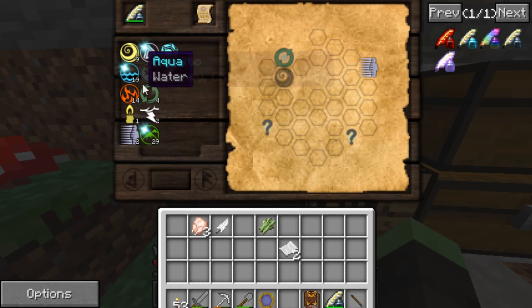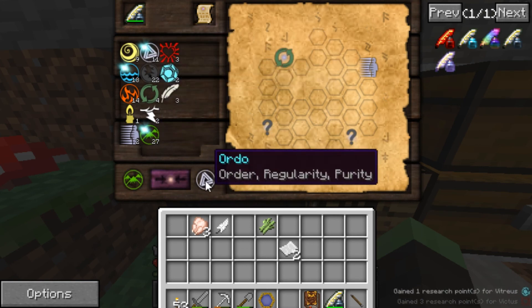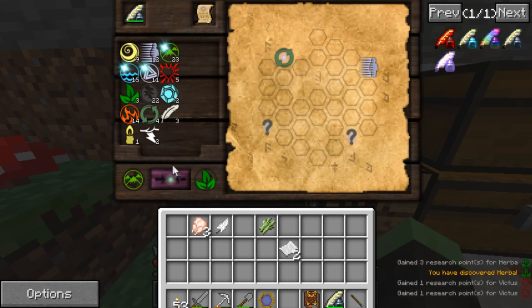Okay so I'm missing two aspects here, which means I have to learn them. It would be very useful if it showed me exactly what I have already combined. So let's do the things that I have most of — Terra and Aqua. That makes Victus, Life. Terra and Ordo makes Vitreus — we already got that. Okay let's produce some of that life. Now let's do this — we get Herba.